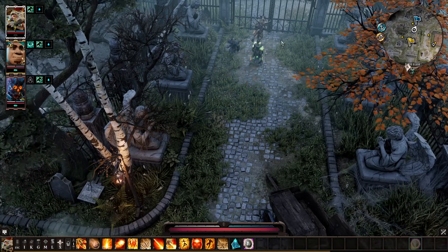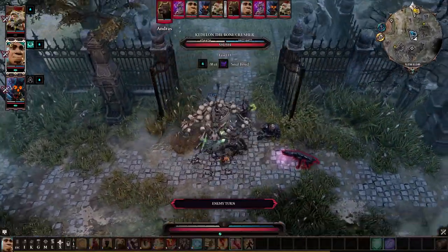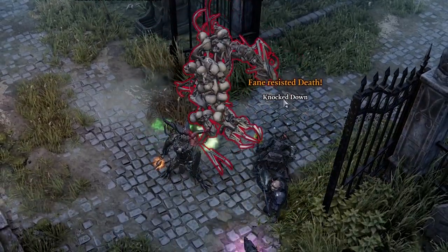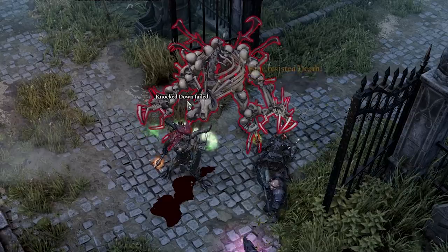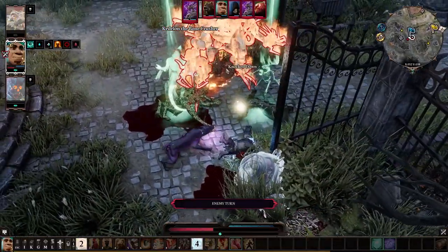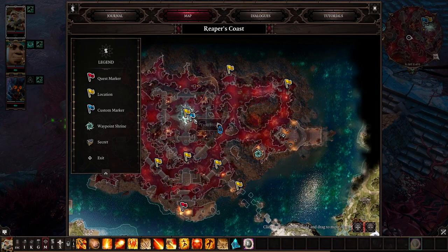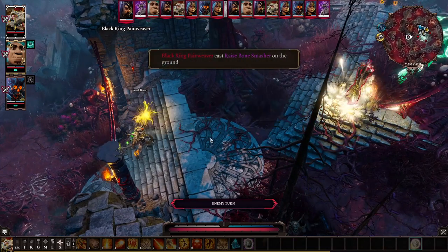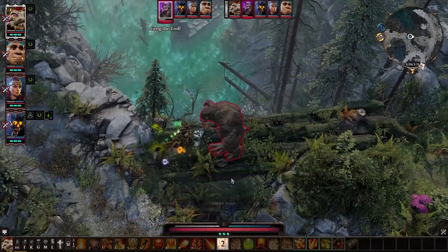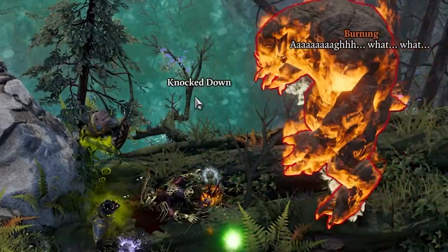The Necromancer Dog at the Stone Garden graveyard has high initiative but most importantly it summons a Skeleton Troll. This dude has a 100% chance to apply knockdown with basic attacks if he breaks your physical armor — very deadly for a solo character because if he knocks you down once you won't be able to get up anymore. The same situation can happen with the Black Ring summoners on Blood Moon Island, who summon similar Skeleton Trolls. Any living troll will also knock you down if they break through your physical armor.